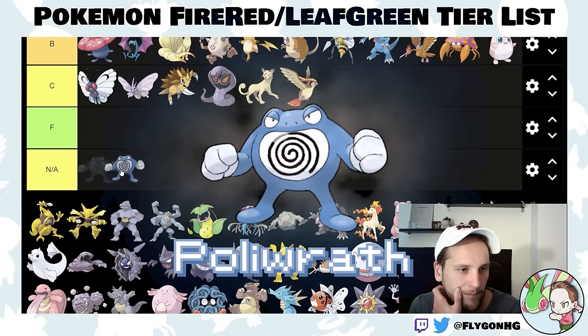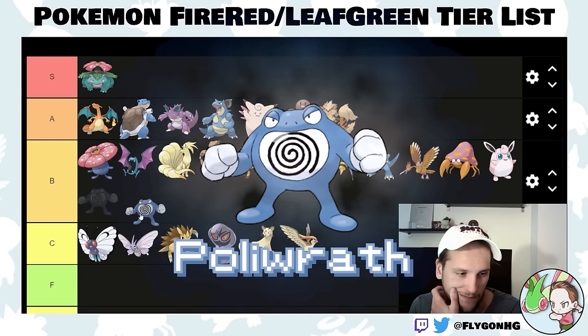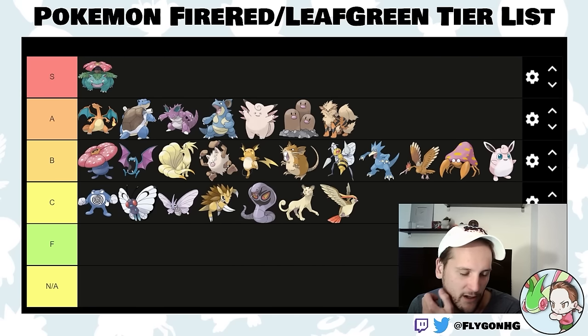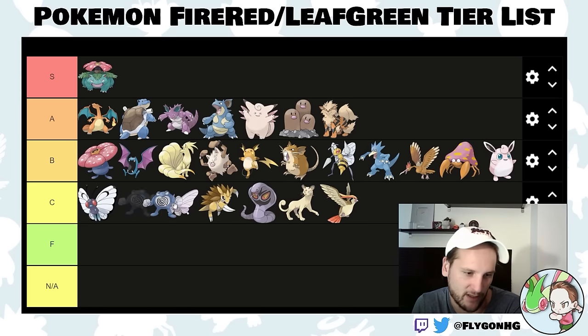Poliwrath is C-tier — it's not good. You can get Belly Drum, but this is not a very good water type because of the physical-special split. It's got a pretty bad special attack stat, and there are faster fighting types that hit harder. It doesn't do either role — water type or fighting type — particularly well. It's a jack-of-all-trades that's not better than its alternatives.